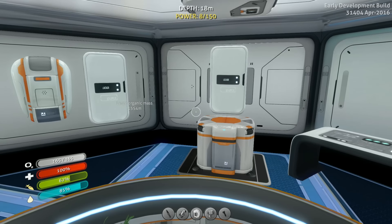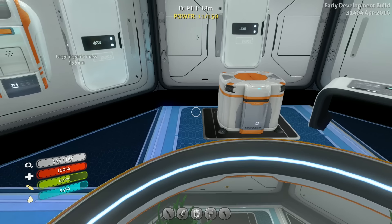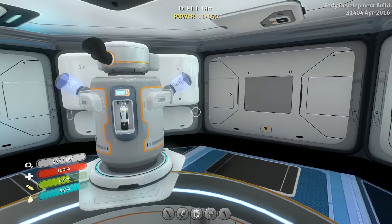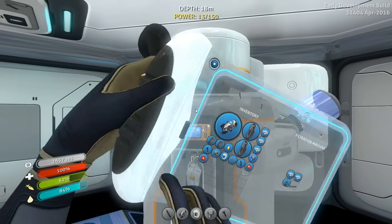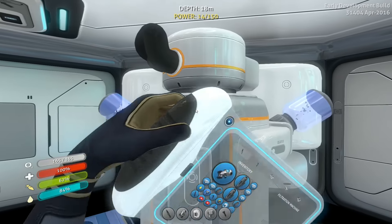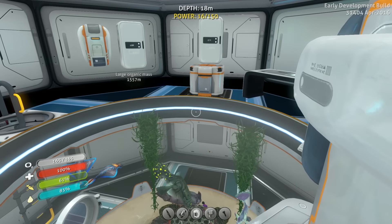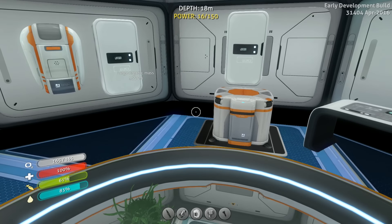So the propulsion cannon I want to make eventually, just to have some kind of defense against enemies, which I'm gonna need before we go to the Jailishroom Caves. Bear with me, we have a lot to do. There's a lot of things we have to do and prepare before we go venturing out, because I want to find some more information on the Degassi survivors. So I want to find some more information, and the Jailishroom Caves is where you guys are saying that the abandoned base is.